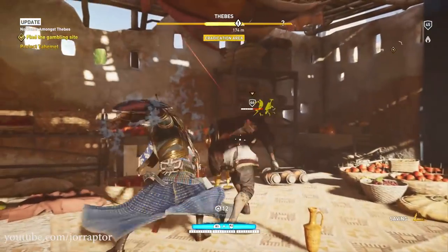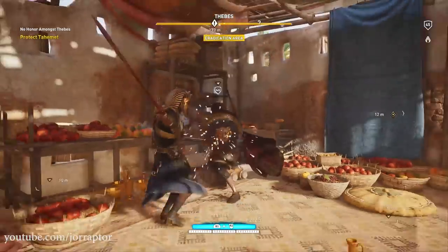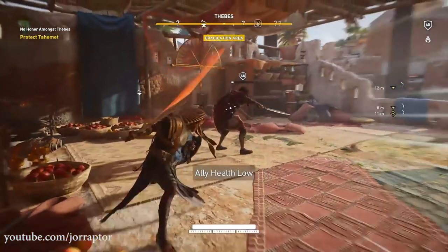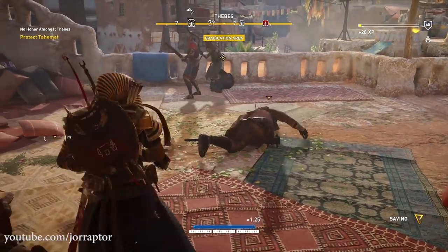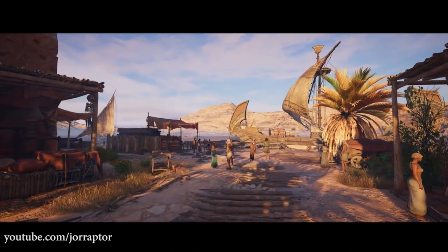To play the new content added with the Curse of the Varos DLC, you need to be at least level 43, since the enemies you will fight start at level 45. Now if you finish the Hidden Ones DLC, you will be level 45, but if you don't have that DLC, or simply are not far enough into the game, then you can use this new boost that you get if you have the Gold Edition, Season Pass, or buy the Curse of the Varos separately.